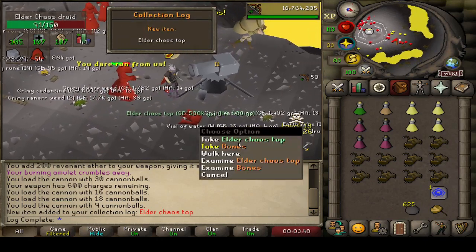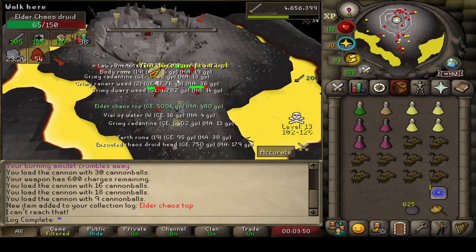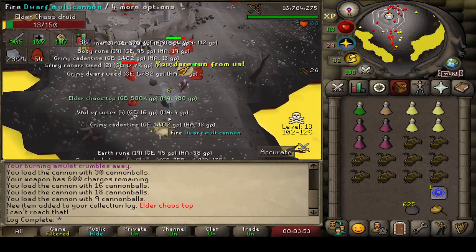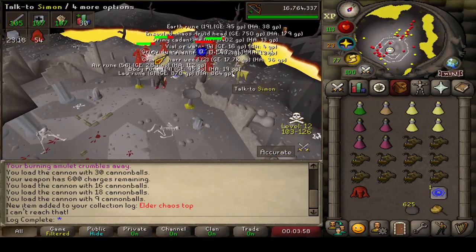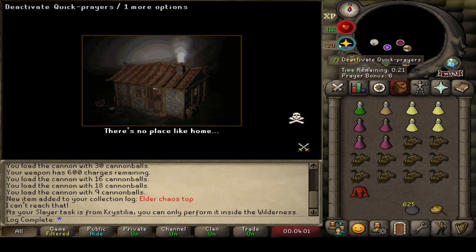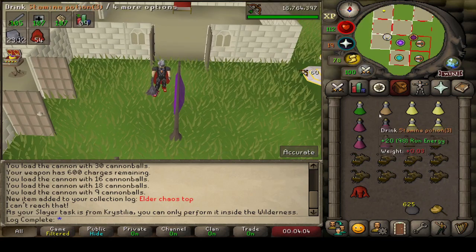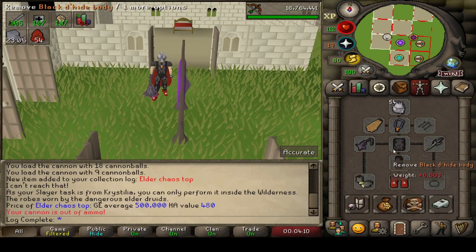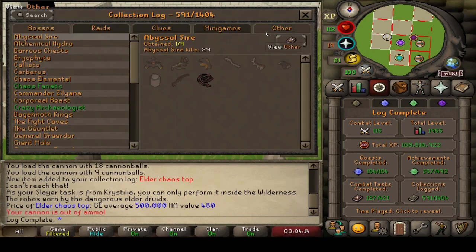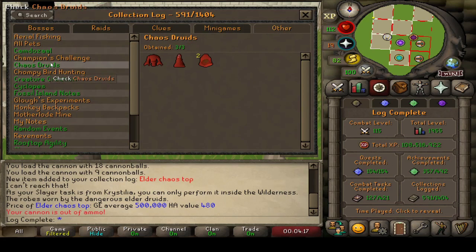Oh my god, we pulled the Elder Chaos top! I'm so happy about that right now. I haven't been here very long — that was like maybe 10 kills or something. Wow, beautiful start to the task. Let's get out of here and take a look at the collection log. That's honestly just put a huge smile on my face. The cannon is still doing work, and 500k clean as well. Under the Chaos Druids — a nice green filled section, three out of three. I really wish I didn't get the duplicate hood — it would have looked so clean. But 591 unique items coming in as well. Off to a fantastic start so far.